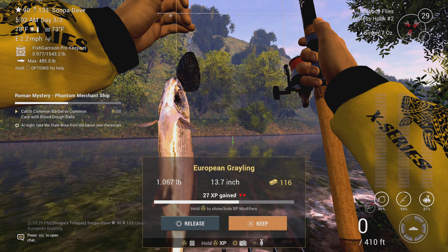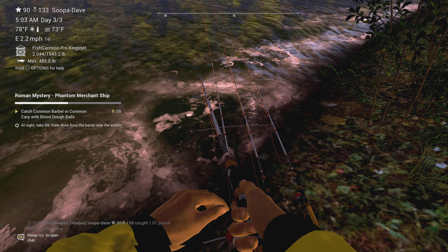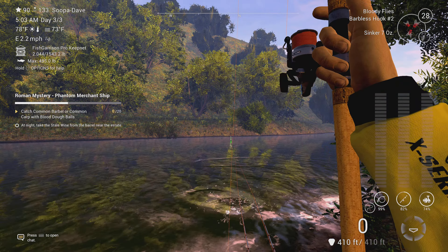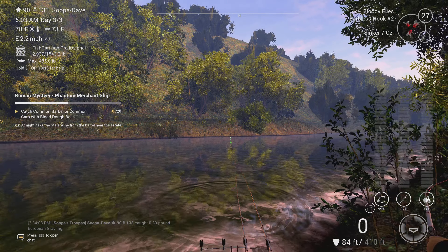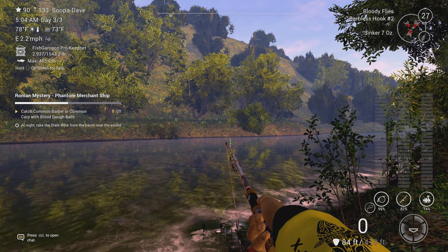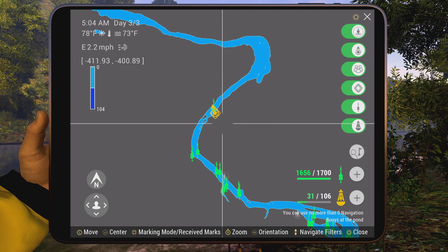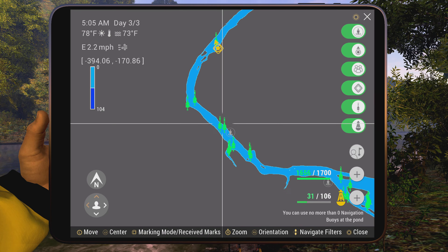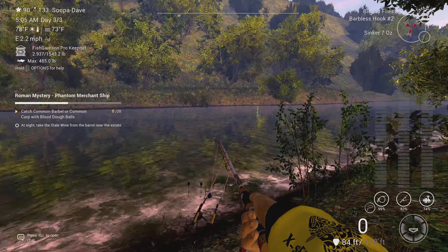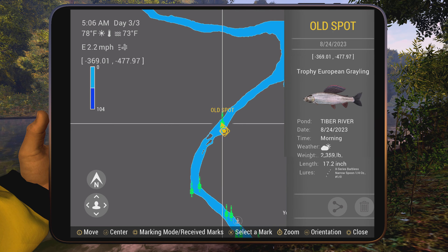The next part is to catch European grayling, chub, or asp. We actually have one on right now. I'm using bottom rods — number one or two — with the bloody flies. We spawn over here at Streaming Beauty and walk all the way down to the end of the map as far as it'll let you go, and this is where I fish for grayling.